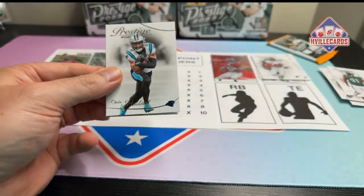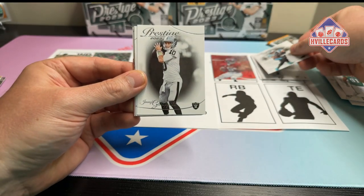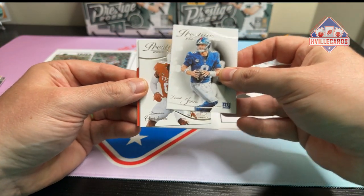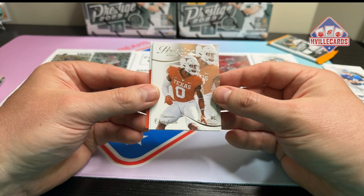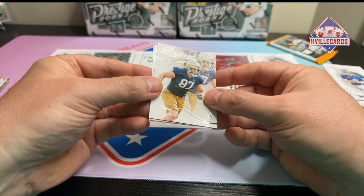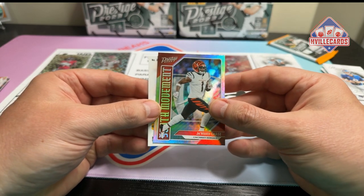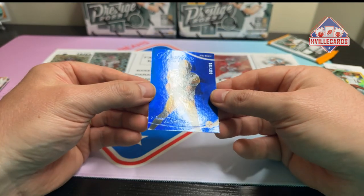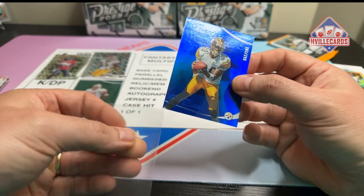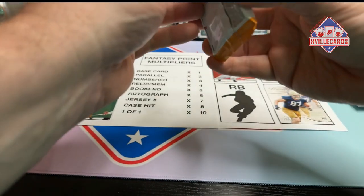Hey Lani, stop licking the floor! My dog is just licking the floor over there. Next pack: Chuba Hubbard, a Jimmy G — not going to be played, I promise — a Danny Dimes also not going to be played. DeMarcus Overshown — defense. Michael Mayer is a tight end. Jamar Chase — I don't think he's going to play. And another numbered card, a Plaxico Burress, but he's retired so he can't play. Three numbered cards in this mega box so far!